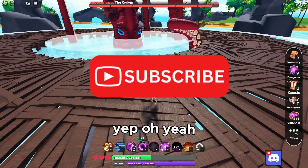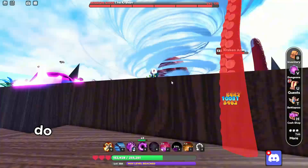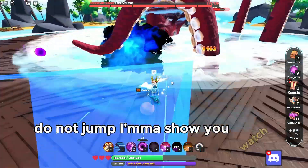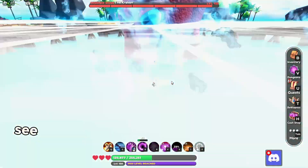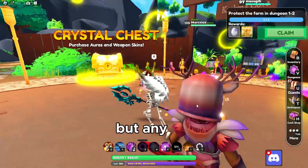New thing — that tentacle pushes you now. Do not jump, I'll show you. Watch — as I jump, he sucks me in. So stay grounded when that tentacle comes out.